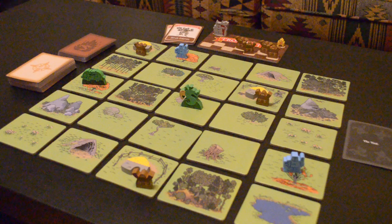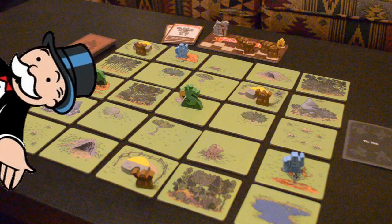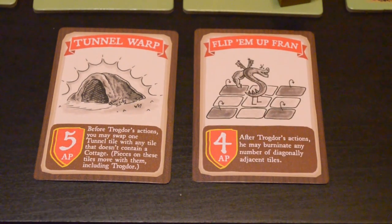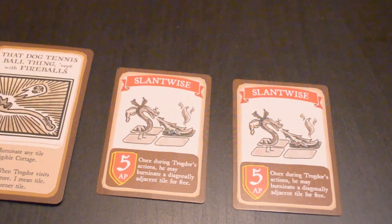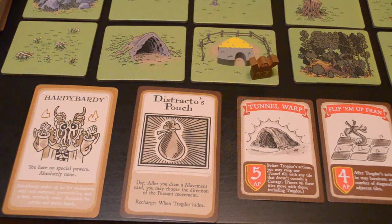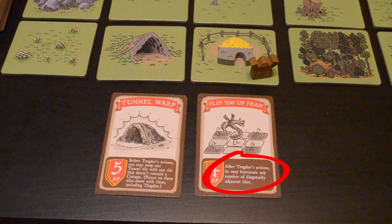Even though all the players are on the same team, each player takes their turn individually, similar to Monopoly or basically every other board game there is. On your turn, you'll first draw an action card. You should already have one from setup, so now you have two. You can only use one of them on each turn, but at least now you have a choice. The action cards tell you how many action points you can use and they usually give you a special action you can do.